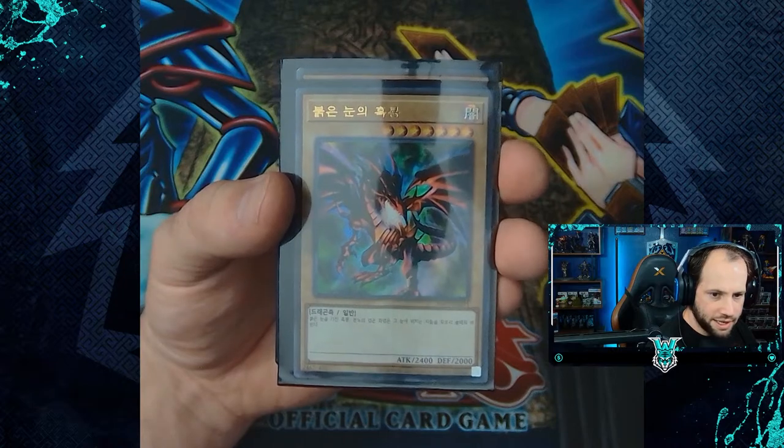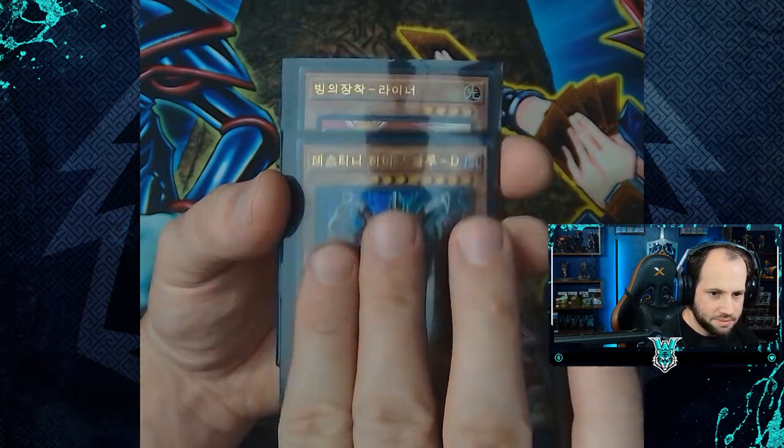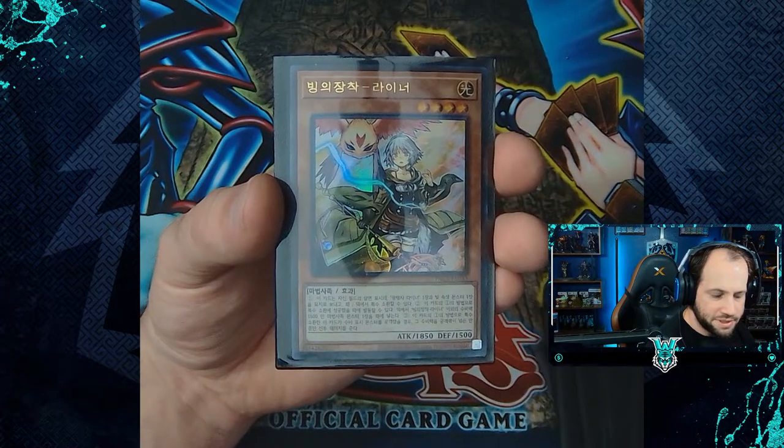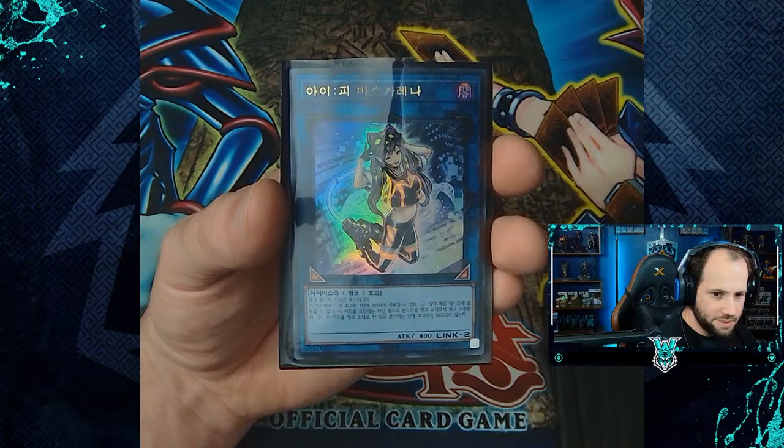Our ultra rares: Aleister the Invoker, Red-Eyes Black Dragon, Destiny HERO - Plasma, Familiar-Possessed Lyna, and of course, IP Masquerena.